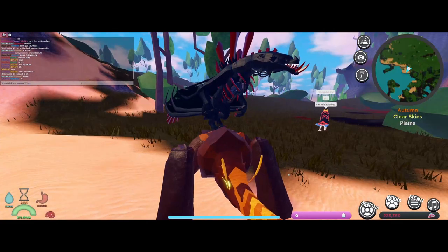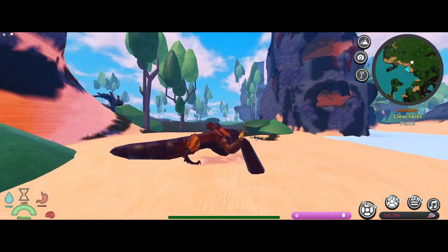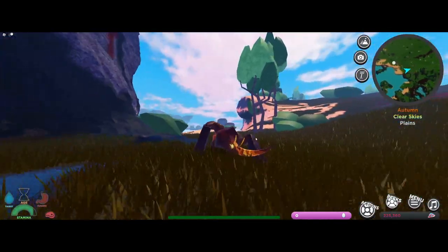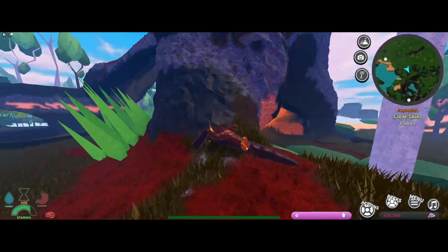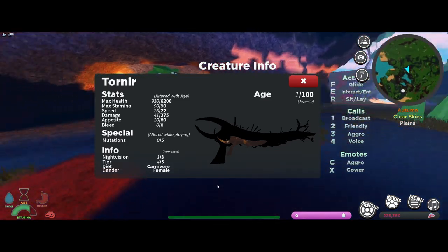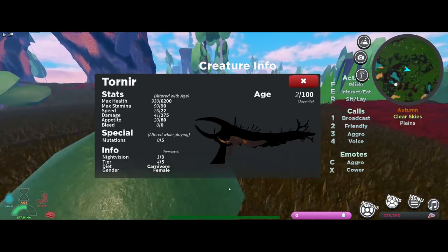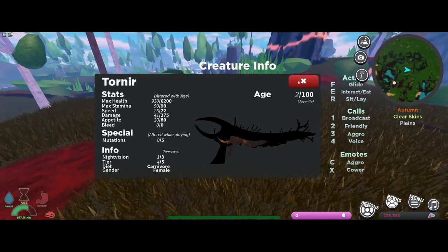First we're going to be going off as the Tornier. The anatomy of this creature is very, very perplexing, but overall I think it looks pretty cool — it's got a fat little tail. Now for the stats: it has a max health of 6,200, max stamina of 90, speed of 22, it does 275 damage, has an appetite of 80, and deals 0 bleed. It is also a tier 4 with 1 night vision.